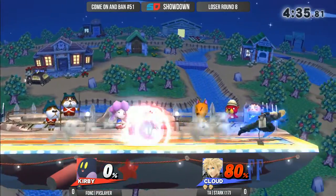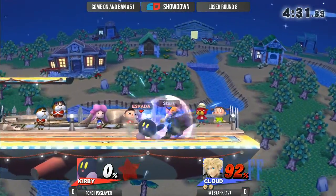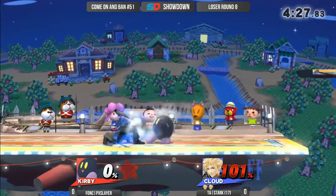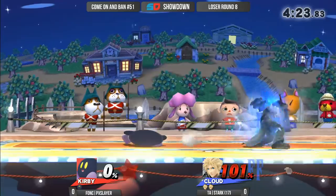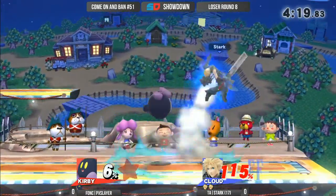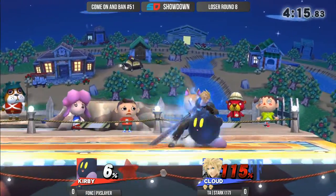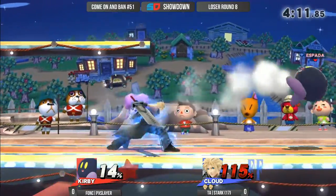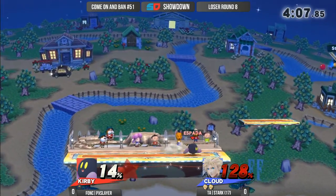Now we have a very dangerous position of Kirby needing to close out the stock, because Stark gets one combo and it's going to be putting him in range of finishing touch. Try and bait out the finishing touch and get him off the ledge — that's pretty much his best option. pxSlayer definitely having some solid neutral game right now with this Kirby. I'm pretty impressed.